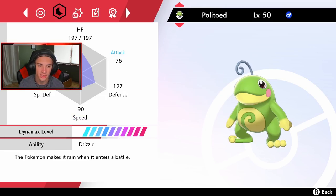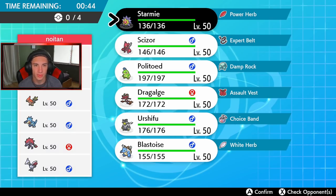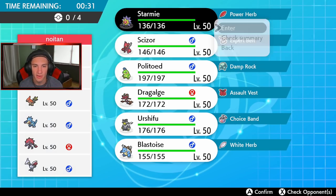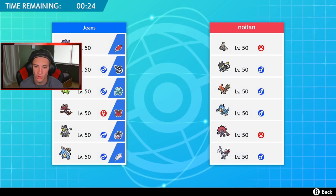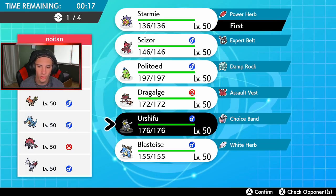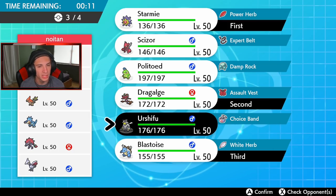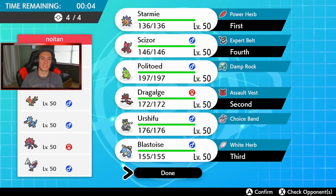The speed is rather slow for this team - Dragalge is pretty slow. I could totally set a Trick Room with Starmie. Turn one - if he wants to set Trick Room that's fine. He's gonna try to either set a tailwind or Trick Room so I'm going to go Starmie up here. He goes Talonflame and possibly Trick Room. I could bring Urshifu, but it's no weather so I don't really want to bring Politoed. Let's go Dragalge and Scizor in the back.